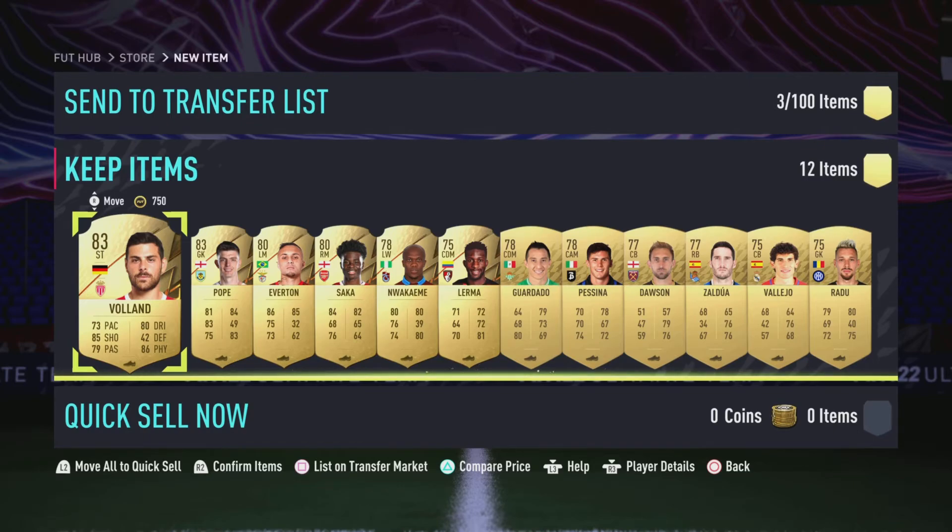And that is going to be Voland. So this pack is worth 11,000 coins, which is not the greatest overall for a 45,000 coin pack — that's not great. However, that's still 6k worth of profit, and I just have one more section left, which is the Around the World section.